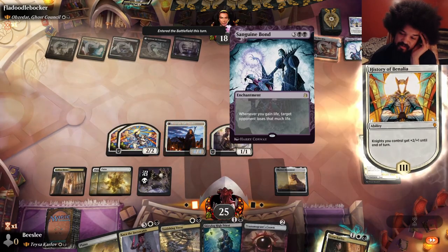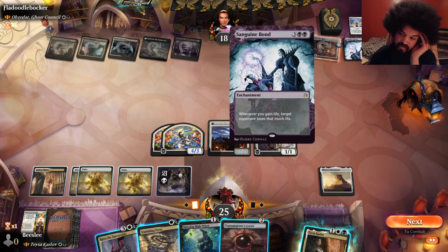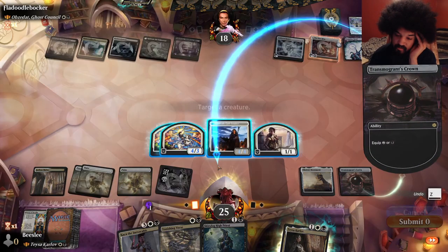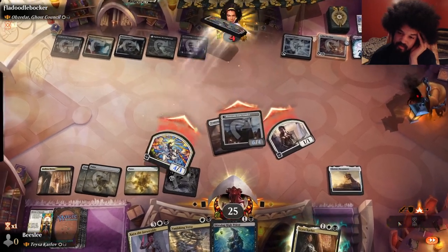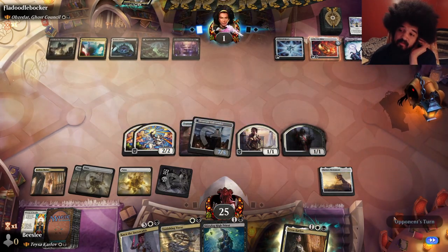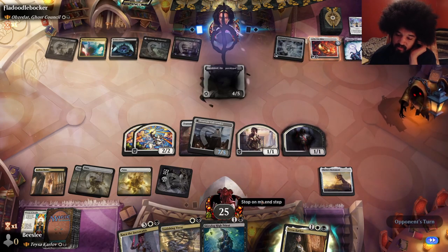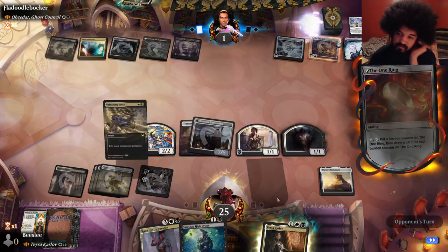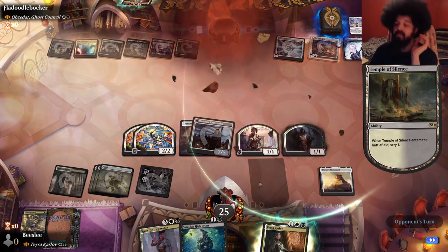Sanguine Bond — whenever you gain life, okay. I guess that means I must leave up Vanishing Verse in the face of some kind of combo. So I'll play this and put it on the thing that's most likely to die, but I must avoid dying to that. So they go to one. Shieldmage of the Apocalypse. They tap the One Ring and I win? Notably, Shieldmage was not going to save them anyway. They cannot tap their last mana, so they're dead. Wow. That was a weird game.